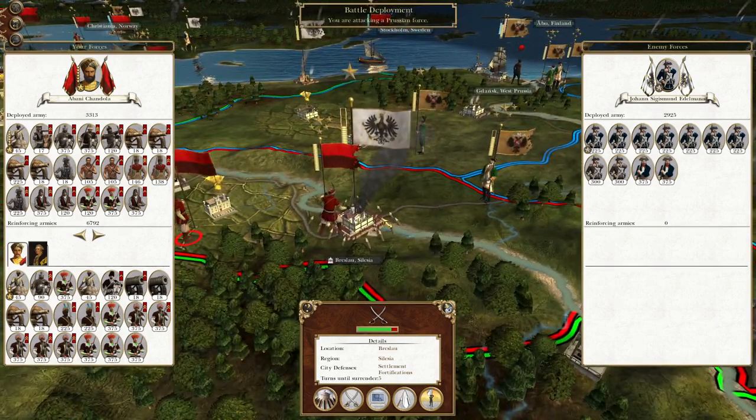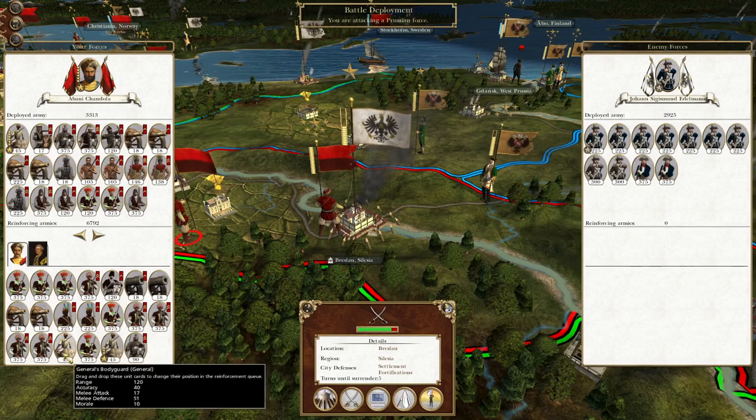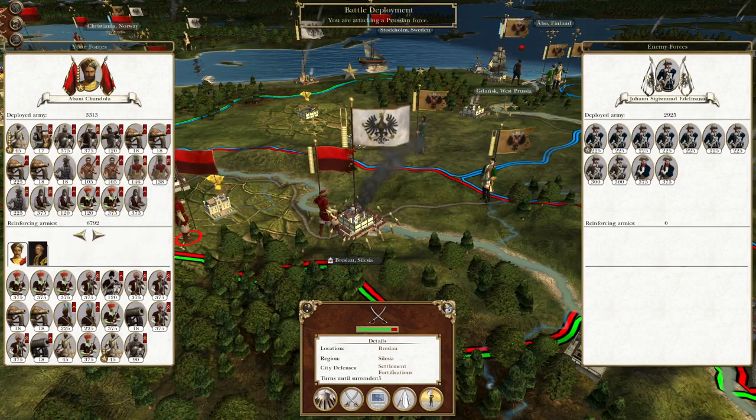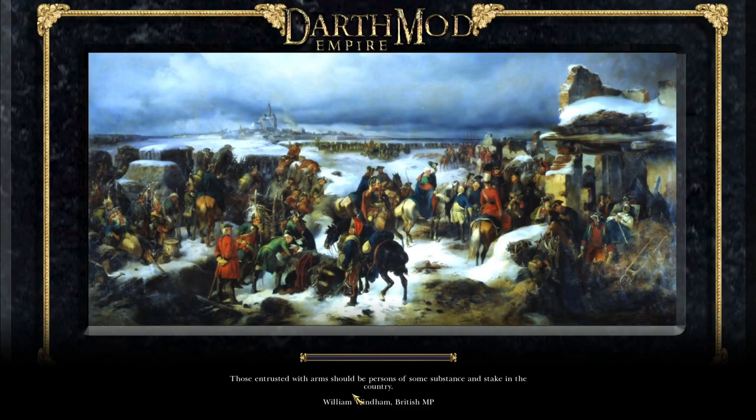What's up guys, this is the Rifleman and I am back to bring you to the next episode of my Empire tutorial let's play as the Kingdom of Mysore. In this episode we are going to assault the last Prussian stronghold here at Breslau, get some Prussian reinforcements, and we may need them. Once we take this city that will be the end of the Prussian Empire, then we need to spend time rejigging our forces to face off against the Russian Empire, as they will soon be the biggest threat. It would be tempting to try and invade Britain en route, but I want to try some fancy diplomacy first.